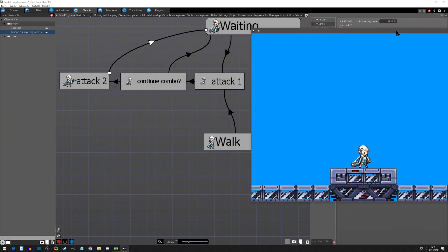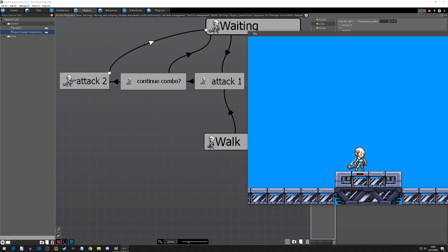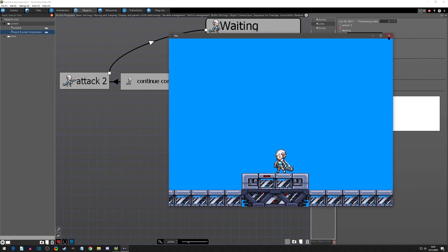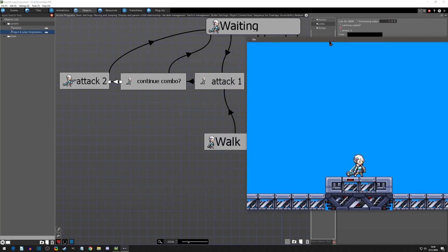Moving this over so we can see the input working — you can see the object's current state, and it's flashing between walk and idle. If I press X just once, you'll see it went to attack, then to continue combo where it checked, then back to waiting. One thing I already know I forgot: I need to give the link to attack two a higher processing order priority. The higher number is run first. I'll manually set that one to first priority — now we can play test and get a better result.